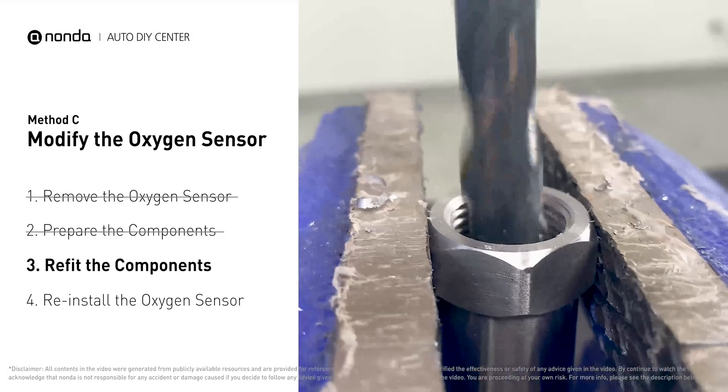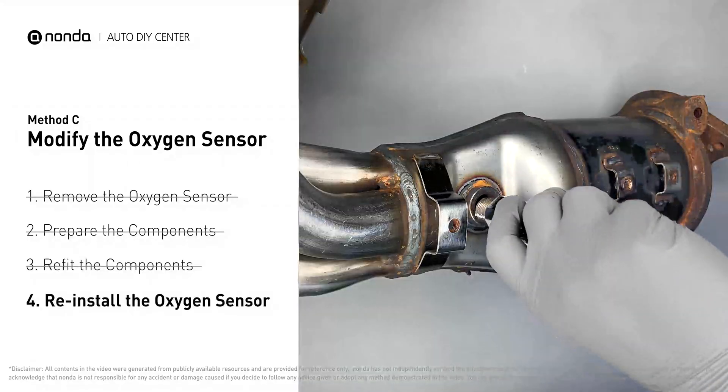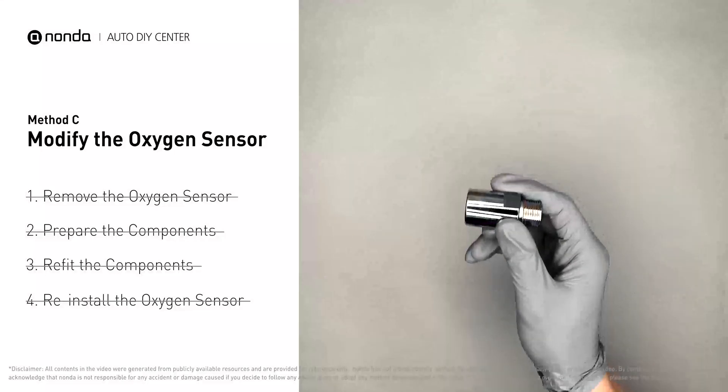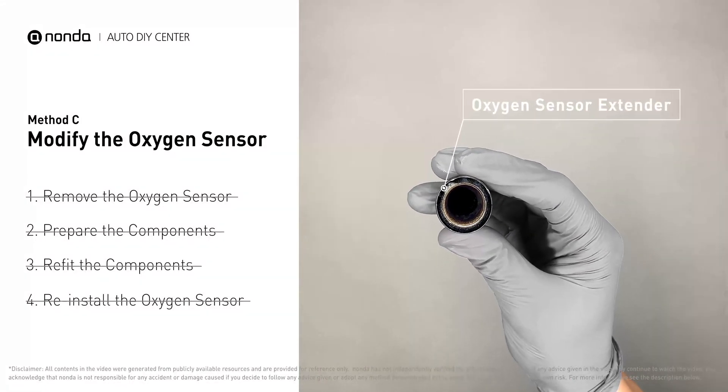By doing this, the spark plug non-fouler now has enough space to fit into the oxygen sensor. Put them together and put them back on the catalytic converter. If you find refitting the component is too complicated, you can also get parts like an oxygen sensor extender or oxygen sensor socket to create that space.